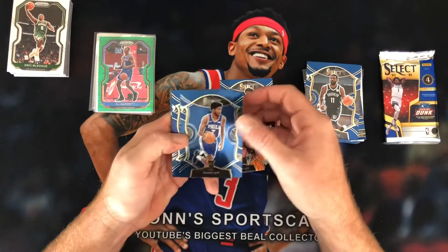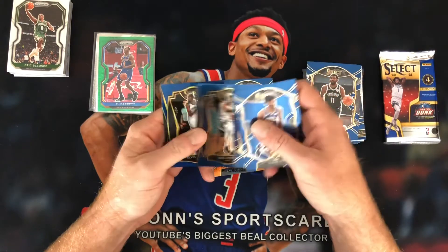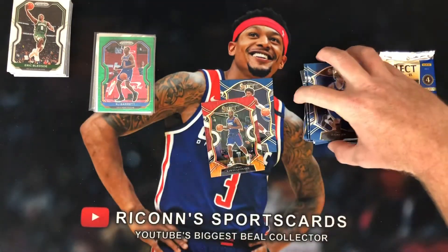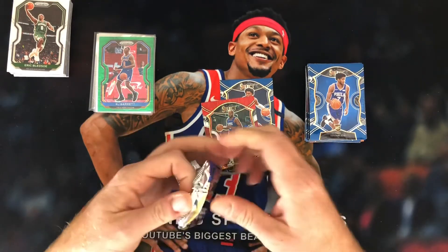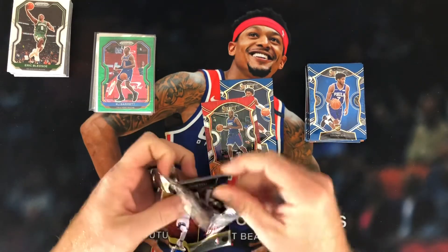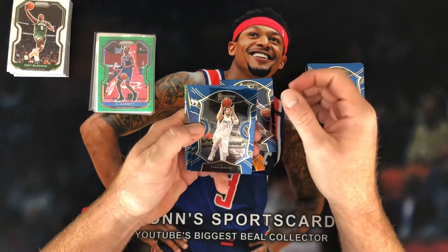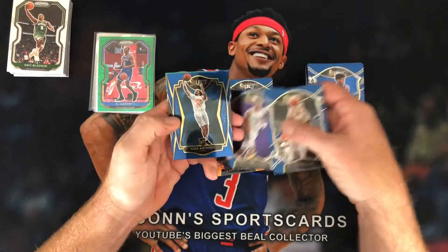Isaiah Joe. Stephen Curry. Is it going to be Luka after him? No, Joel Embiid and a Kevin Durant. I've opened up some hanger boxes off camera and it seems like every time Steph Curry's there, Luka follows. Well, Luka still follows because there he is right there. Last one — Luka. Tyrese.